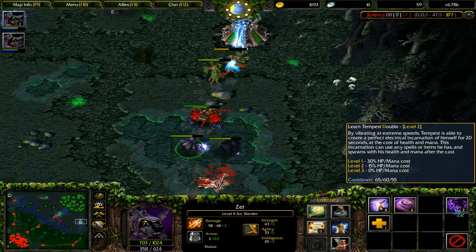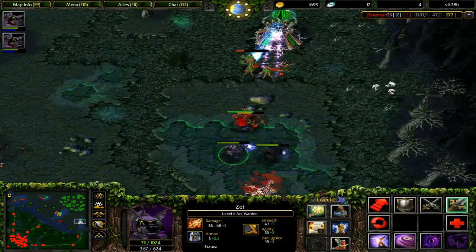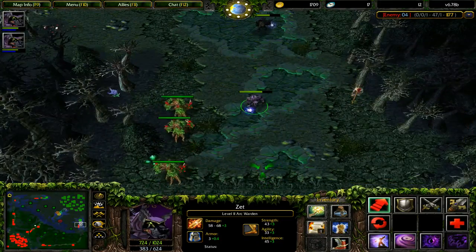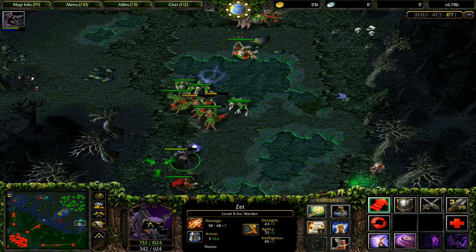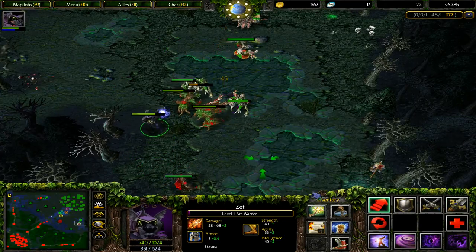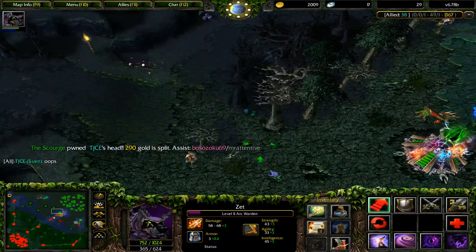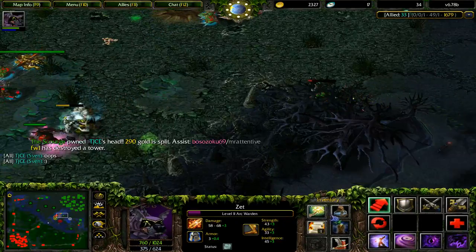I couldn't get Tempest Double to level 2, but it's only a 5-second cooldown decrease so it's not the biggest deal. The biggest thing about leveling the ultimate is just to get the mana and HP cost removed when you use it. For builds, Midas and Necrobook are core. Even in the late stages of the game, if you manage to get a double Necrobook, that's still a lot of damage despite Necrobook falling off at that point.